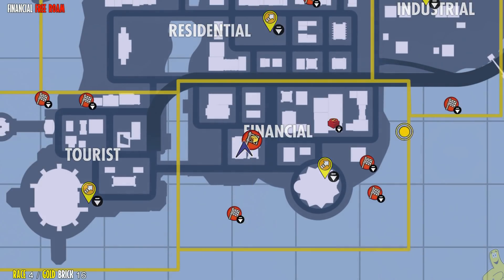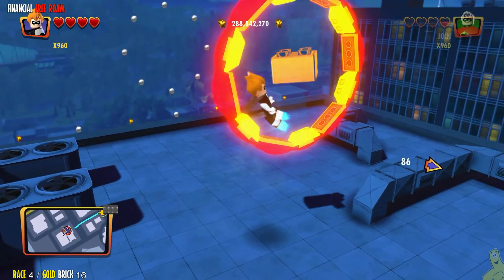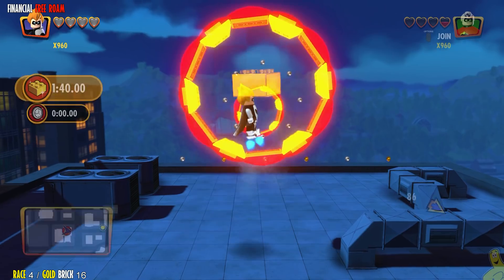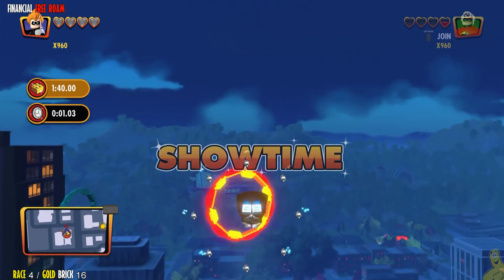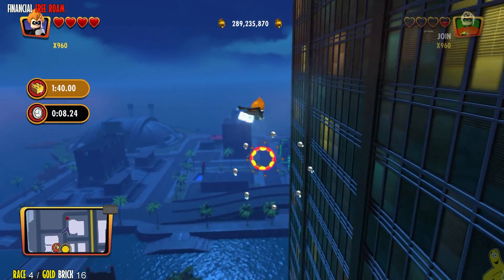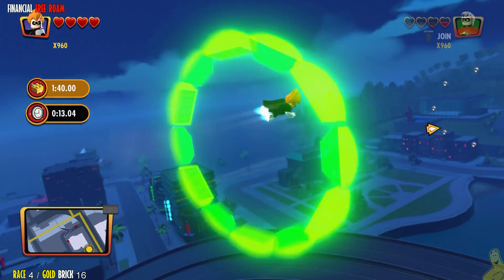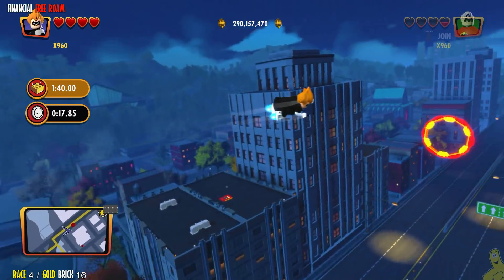Last but almost not least — we got a race. It's up in the sky and it does require a flying character. Syndrome will do just fine, and this one's actually rather lengthy. If you've already completed this one or don't need any tips and want to get to the next spot, feel free to use the quick link for the final Incredibrix — kind of hiding behind that air conditioning duct. I thought that was pretty funny — hopefully you got a kick out of that too.